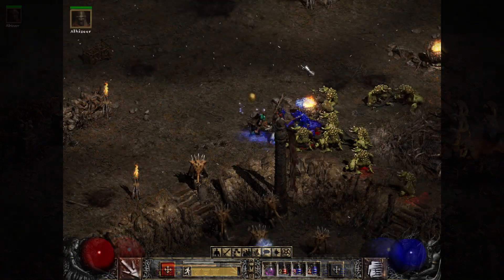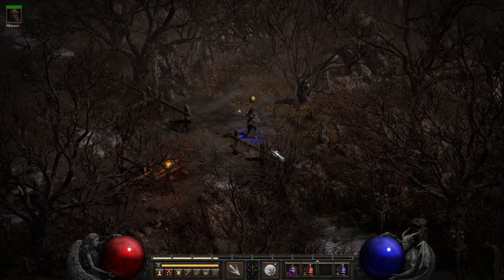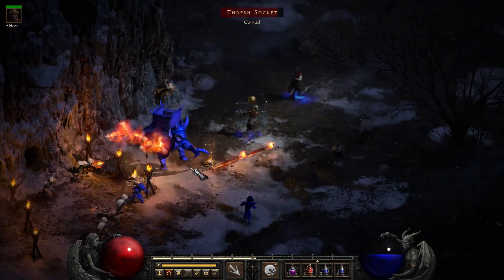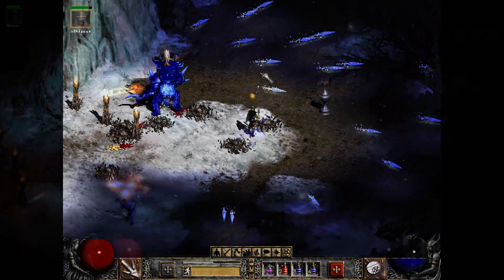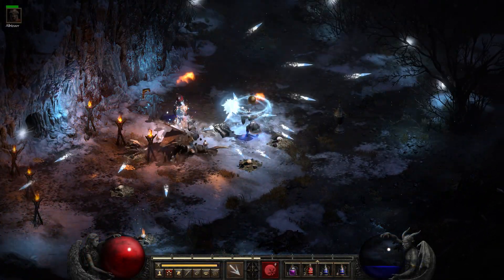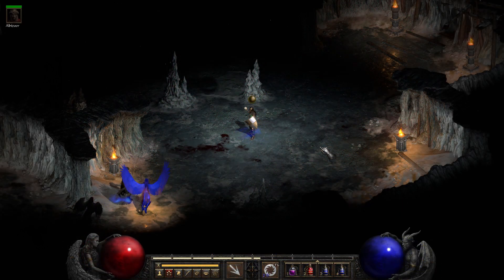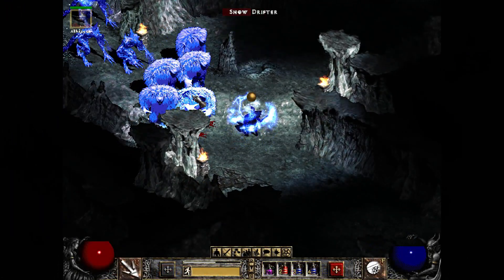Here we are just outside, about to take out Shenk the Overseer. Thresh Socket. And then we're going to head on into the Crystalline Passage — no, I always get these frozen places mixed up. I always forget which is which. But we're in one of the frozen places here now.